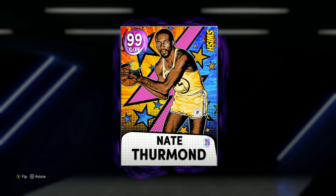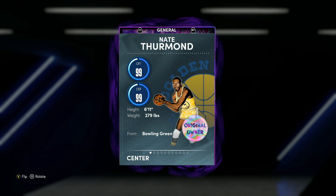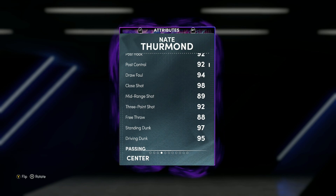In this video, we are going to be doing a gameplay on the new Dark Matter 99 overall Nate Thurman card. As you guys can see, he is a center power forward, 6'11", which is going to be a great height for the power forward position. He's got an 89 mid-range and 92 three-ball, which is really good for a Nate Thurman card.